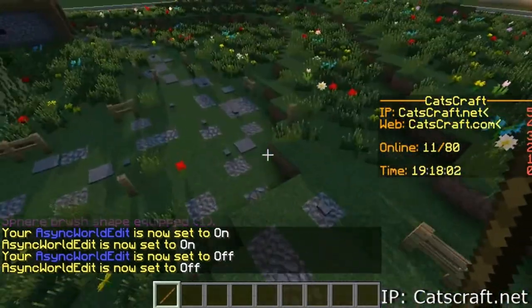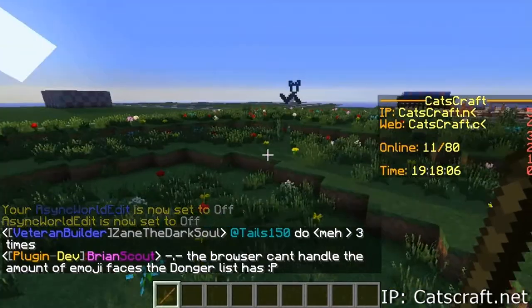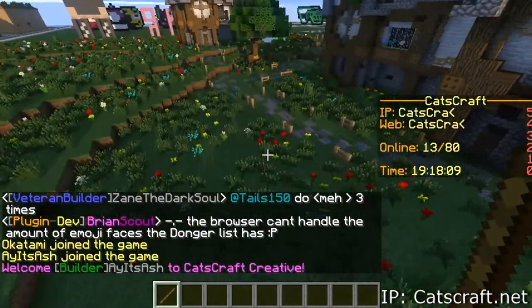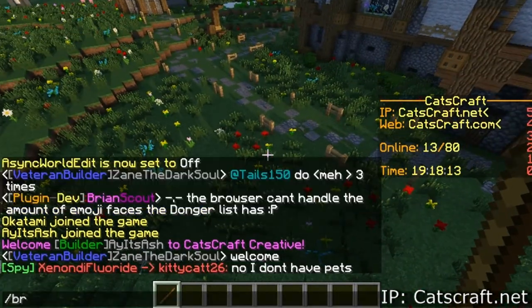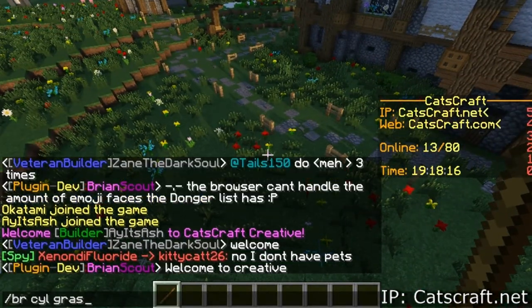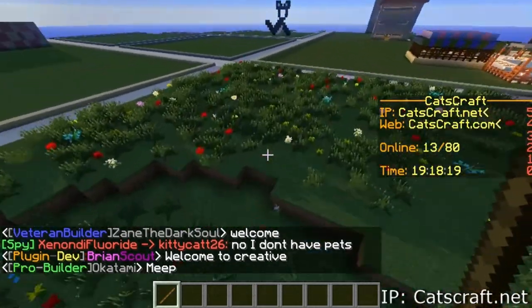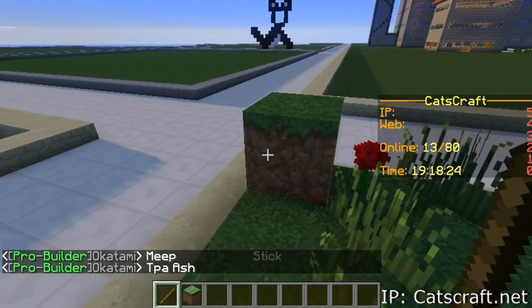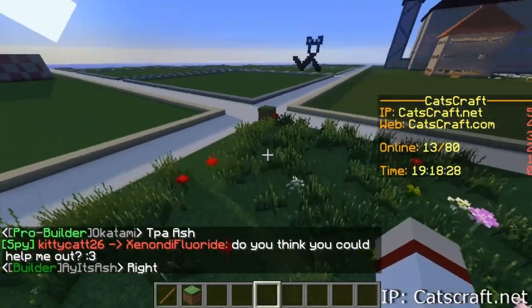Do you see how my grass over here is not just flat — it has different layers? If you want to make that without placing it one by one, you can do //br sill grass 1 and then place a block. Right-click the stick on it and it will generate the layered grass.